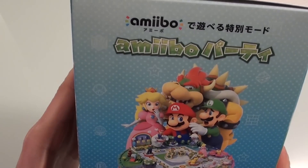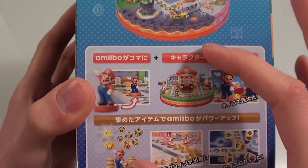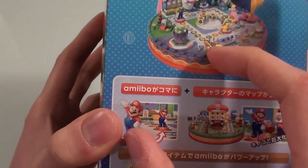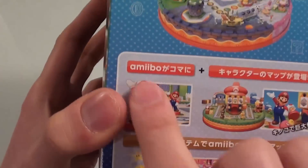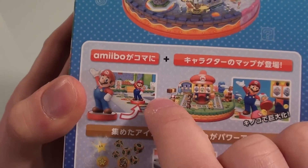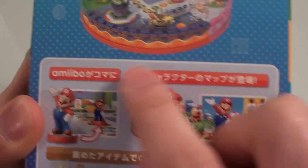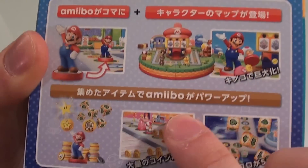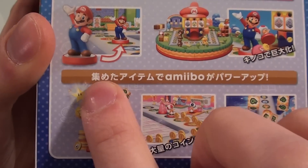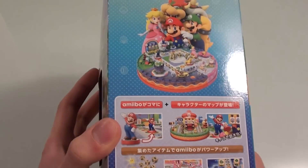Let's just have a look on the side here — it says Amiibo Party. So this is a new mode that involves playing with Amiibo pieces. I don't know if that means every player needs to have their own Amiibo, but I think that might be kind of what it's alluding to. It says Amiibo and Koma-ni, so you put the Amiibo on the space and you get a special character map. You collect various items and you power up the Amiibo using items that you get in the game.